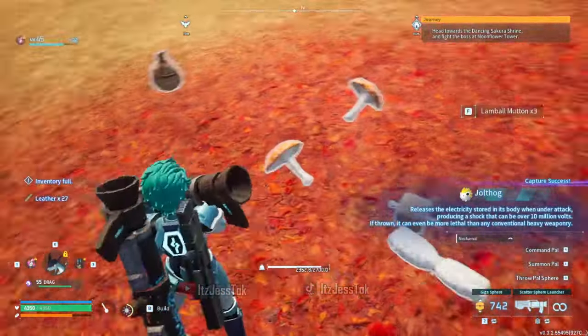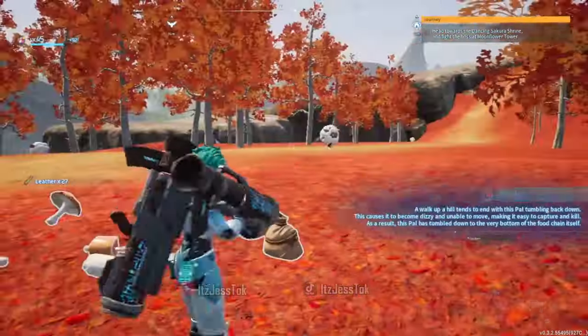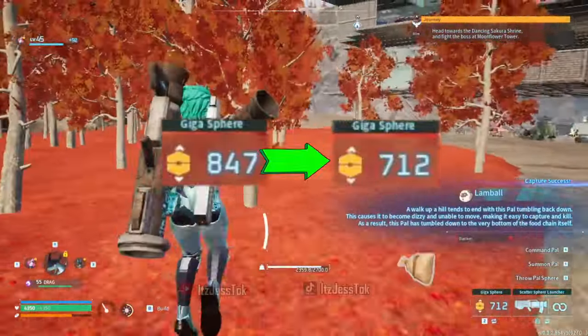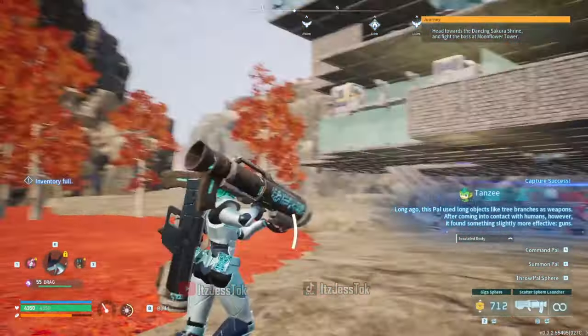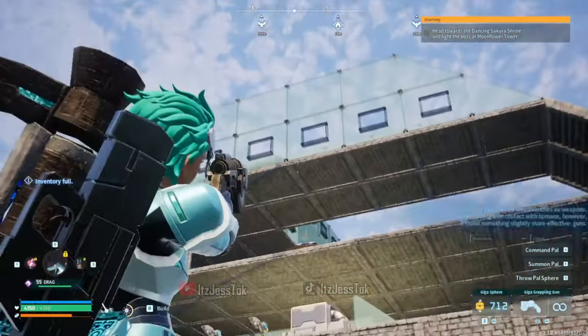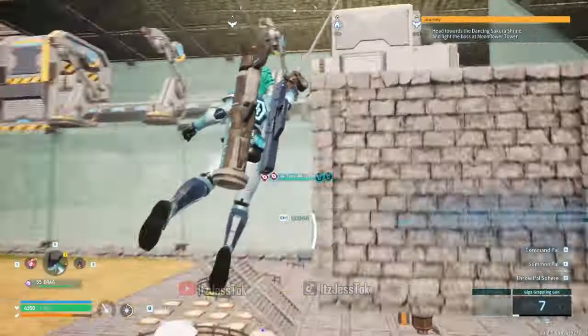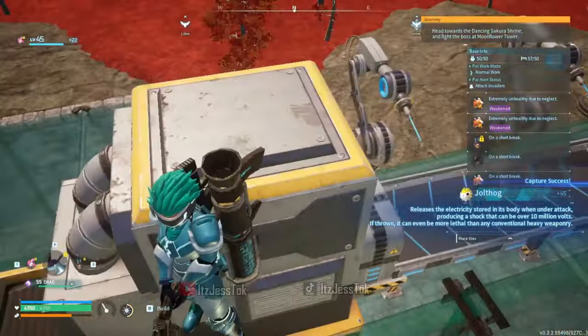Look at all the materials that you gain out of this. Obviously my inventory is a little full, but you get all of this material twice. It's a big dent in your PALsperus because this costs a lot of materials, but the best part is that you can just get rid of them — you can just get rid of them twice. That's the beauty of it.